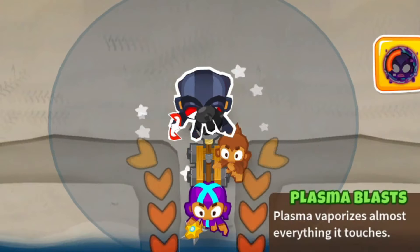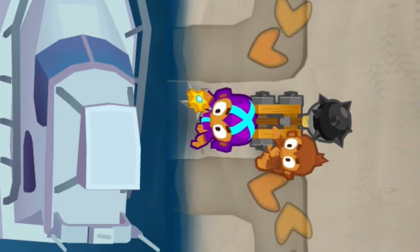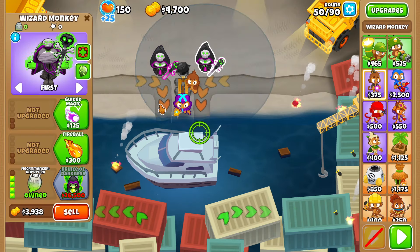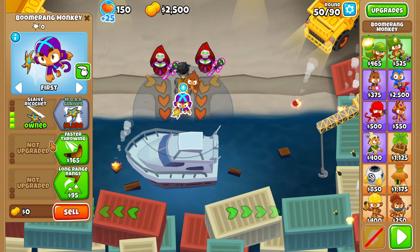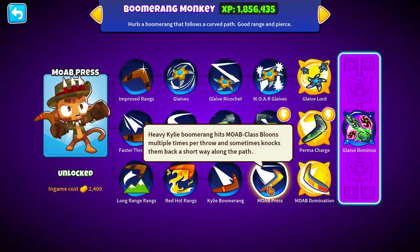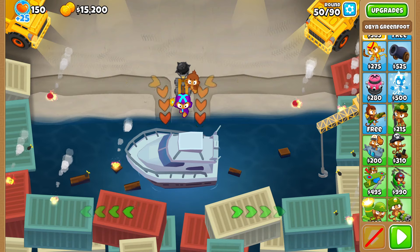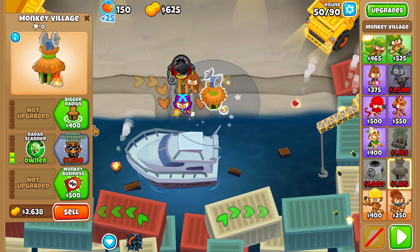Camos! Super monkey — we're gonna go ultra vision, dark knight. Coming in and getting hit... What about two necromancers? We put them all the way down here. Those can hit camo, and to take care of leads we can go a couple wall fires. I wish this guy was a 003 instead of 300, because then we could get the bottom path — you can get a MOAB press... actually we can sell him.